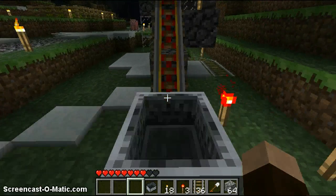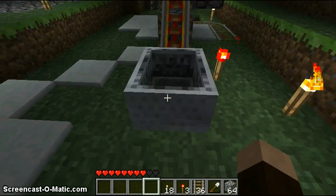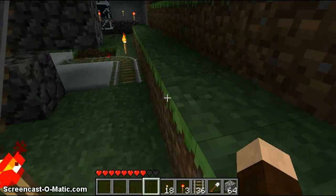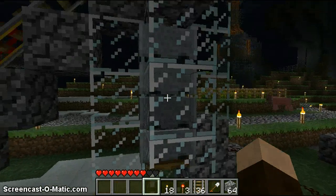This is just a standard Peds Dispenser basic design, just for stacking them in there. This can be at the end of your track. They're all stacked on top of this trapdoor.